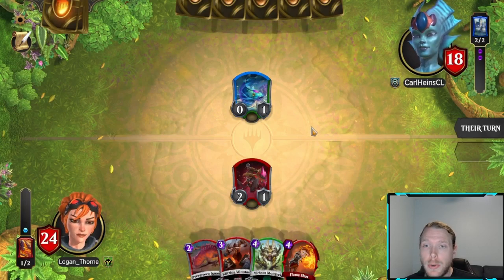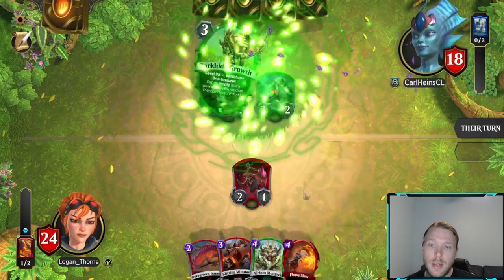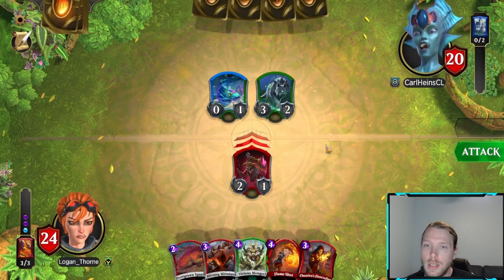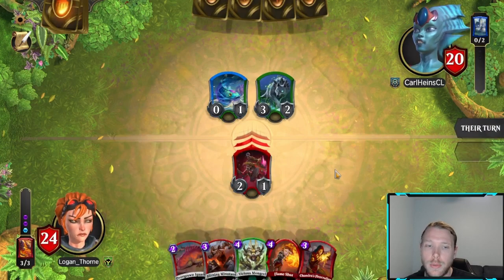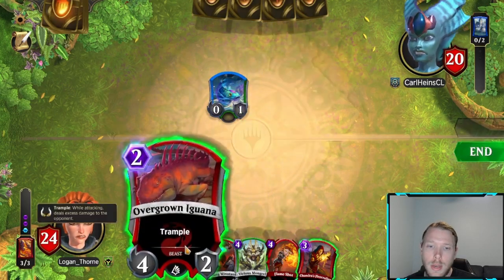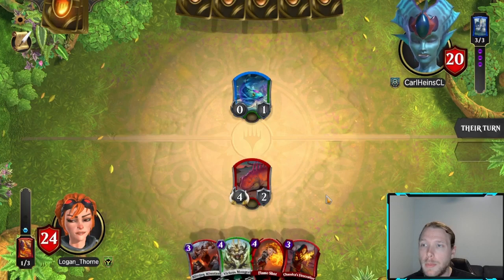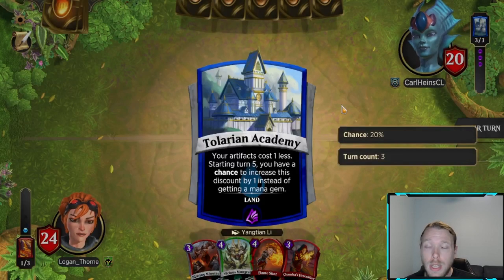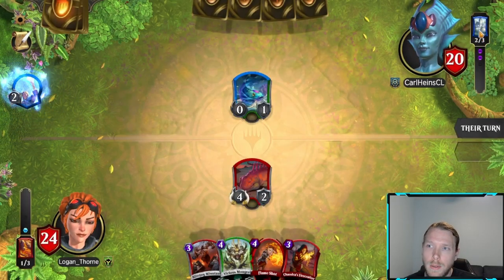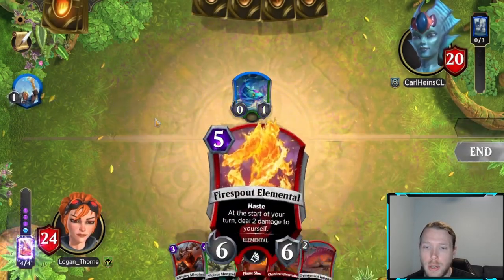Now if they play like Lorekeeper, a Neurobot, and a bunch of stuff with 1 defense, this could be dropped on turn 3 and you can swing for a bunch of damage. I'm going to swing and I just want to see if they block with the wolf or not. I figured they would. Now we're going to play the Iguana because it has trample, so the fish is really mitigated. Next turn we're dropping the Mongrel. If this land procs too many times, you just win because the tempo they lose from this is not worth the tempo it takes to play these artifacts.